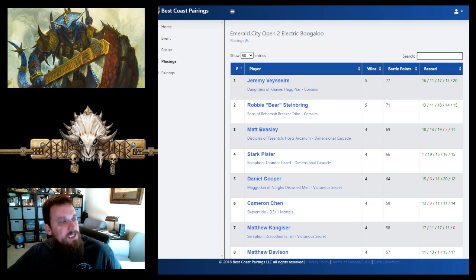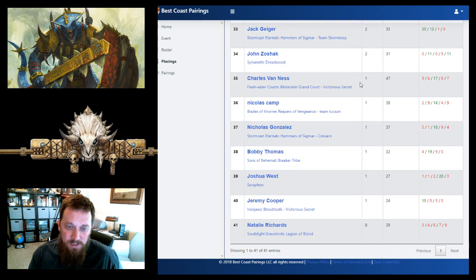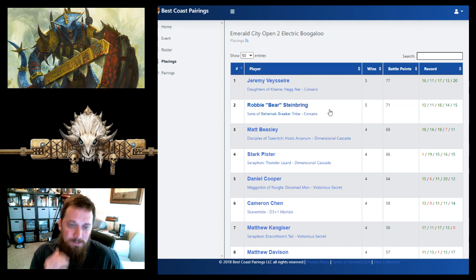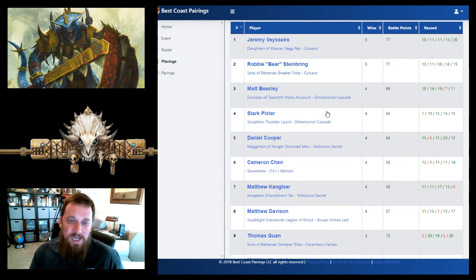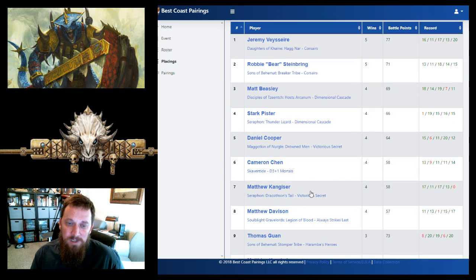Next we have the Emerald City Open Electric Boogaloo — a mid-sized tournament with about 41 players. In the top 10 we had Daughters of Khaine and Sons coming in one and two, Skink in third, Thunder Lizard at four, Maggotkin, and two Skaventide lists. Also two Sons of Behemat, Soulblight Gravelor, and another Seraphon list — an interesting spread, with Skaventide making a good showing.